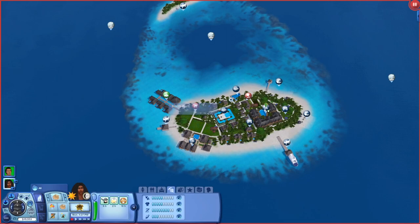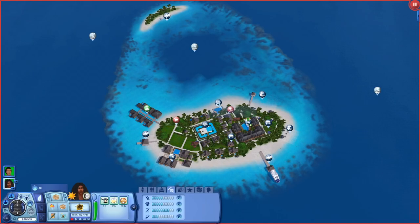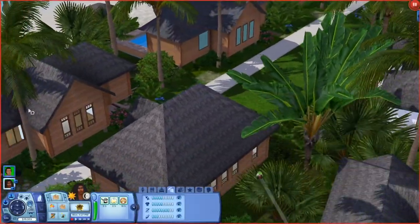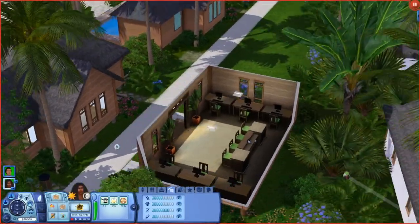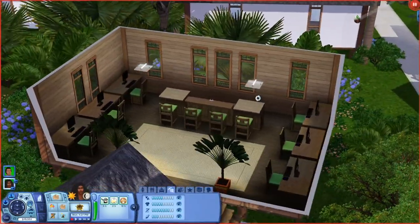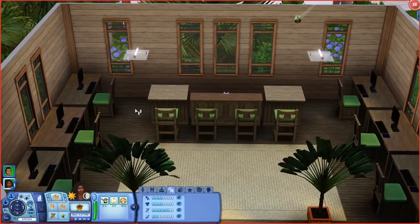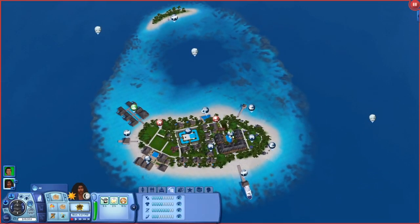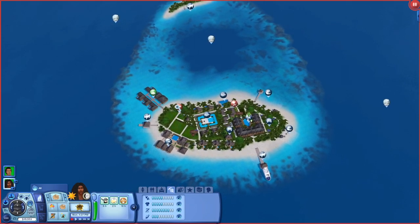There are a couple of little stores and there's an internet cafe — oh, and there's another pool, we gotta check that out. The internet cafe is just like a computer space. They really love green, which I live for because it gives a lot of greenery and it just matches the whole aesthetic of the world. One thing I can say is this world runs like butter, and I'm living for it because it's so small.